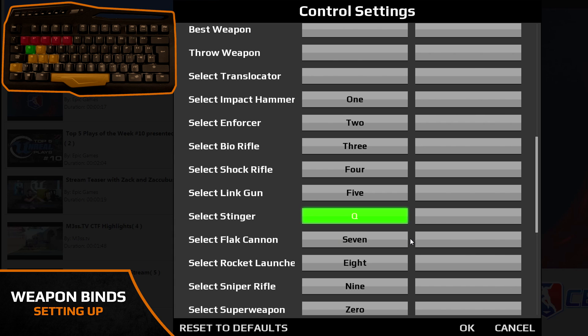The stinger I rebind to Q, the flak cannon I rebind to C, the rocket launcher to F, and the sniper rifle to E. If you want to play some capture the flag, don't forget to bind your translocator — it's incredibly important. I bind it to R, and I also bind throw weapon to G so I can help out a teammate in need.